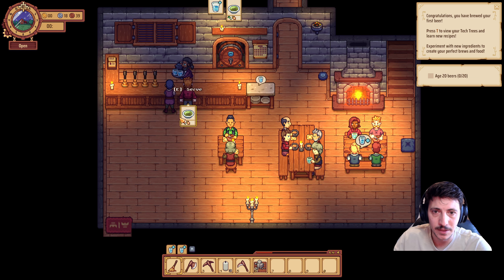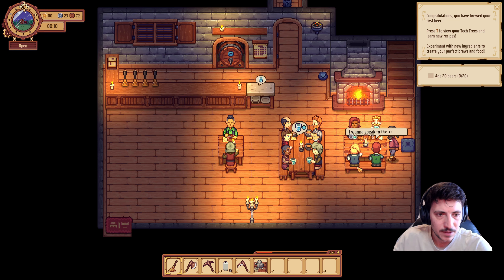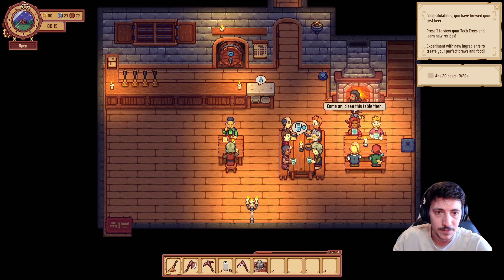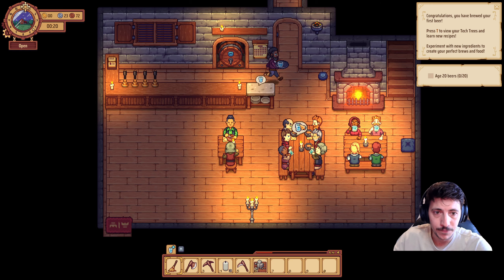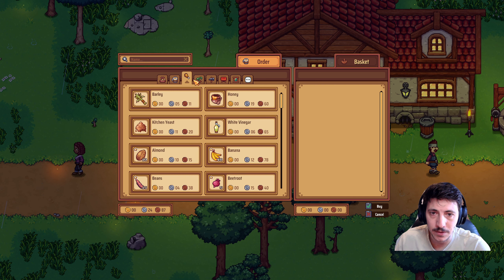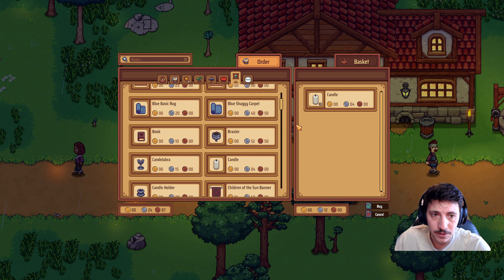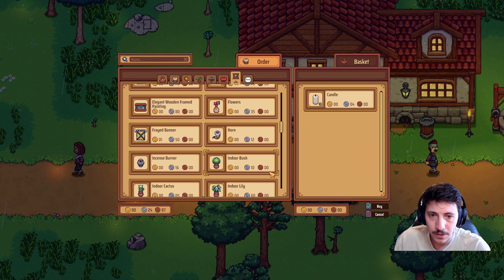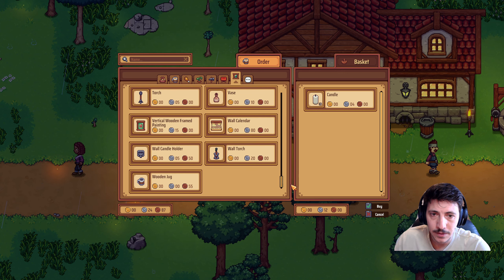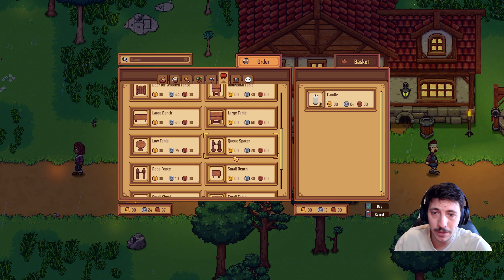Water is here, some more veggie broth. Yeah, pipe down lad, we don't need any of that. Now we'll purchase some more candles. Maybe a big chest — or we could probably craft one of those soon enough.